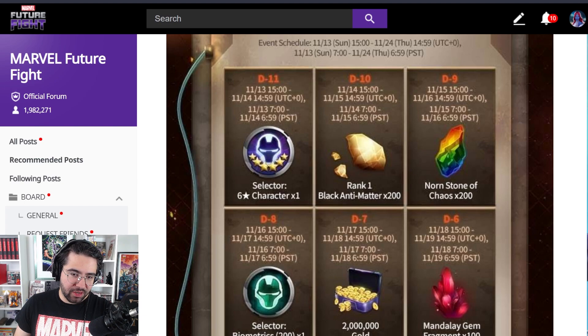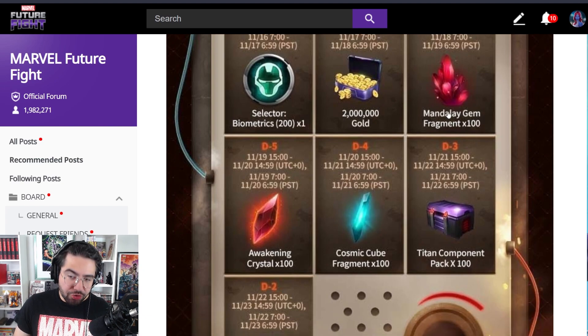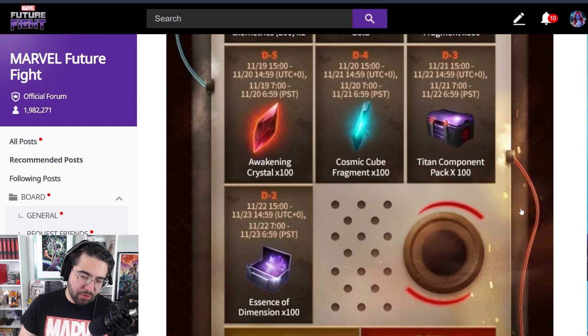Starting on the 13th — very soon, like the next daily login — you get a six-star character selector, which is cool and good for new players. Then we get 200 black antimatter, 200 Nornstones of Chaos, 200 bios, 2 million gold, 100 Mandalay gem fragments, 100 awakening crystals, 100 CCF, 100 TCP, and 100 Essence of Dimension.